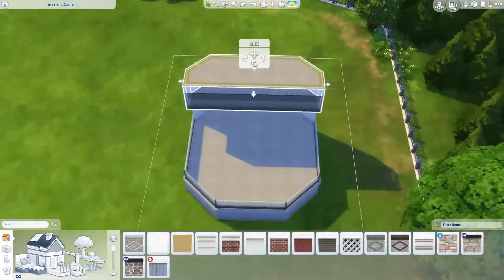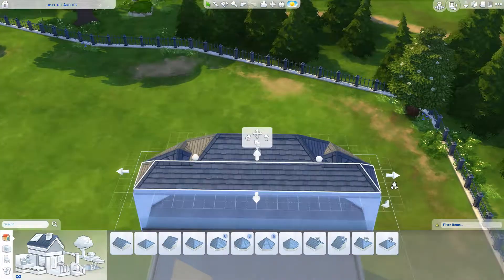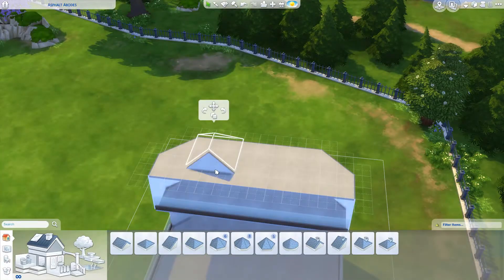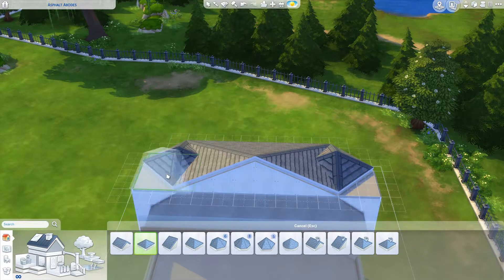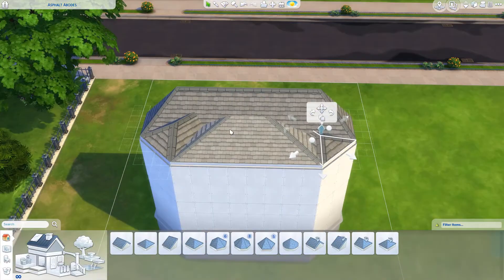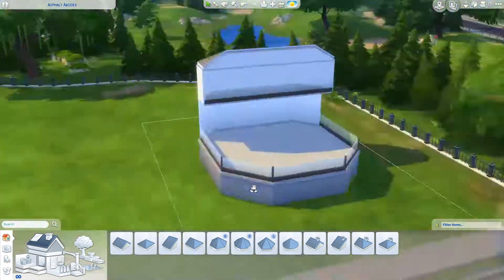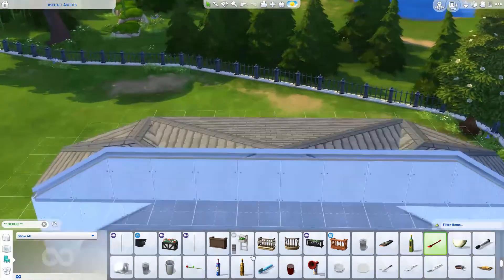I remember Polly Pocket from when I was growing up as a little kid. You could collect all these different ones. Polly Pocket is like - the ultimate explanation is in the name - it's like a little plastic thing that opens up with a miniature doll house. You'd have this little Polly figurine and she'd live in the doll house. They're all themed on different things, and I think the originals were themed on fruits.